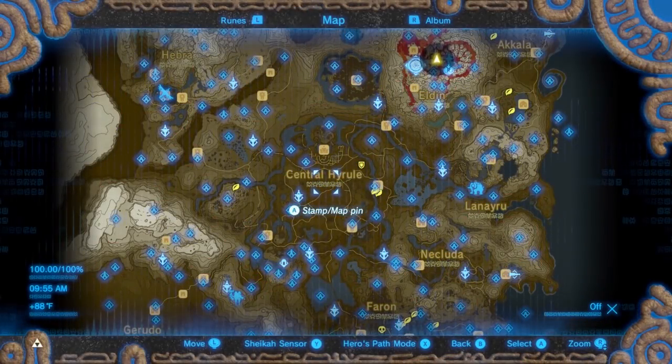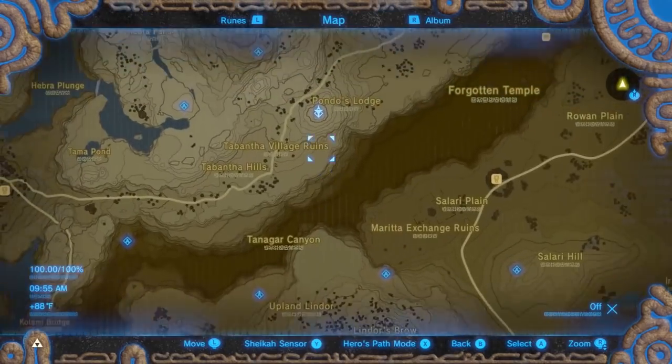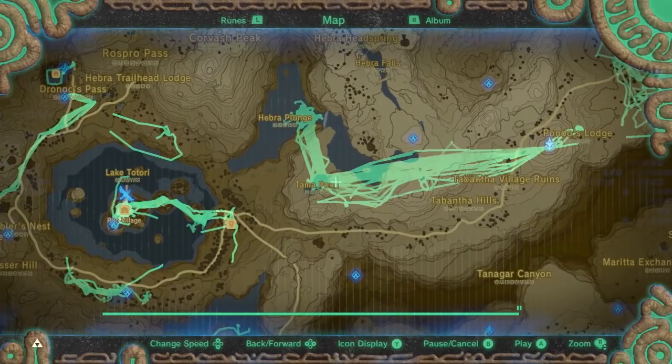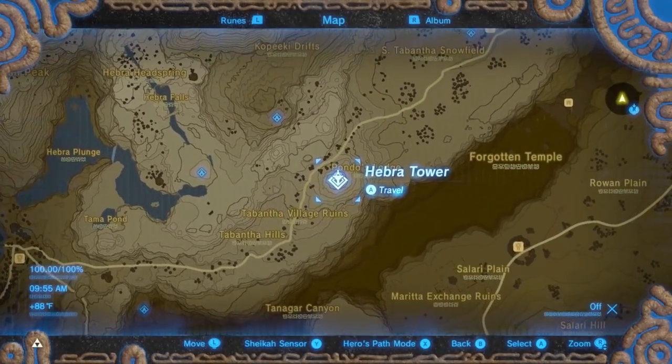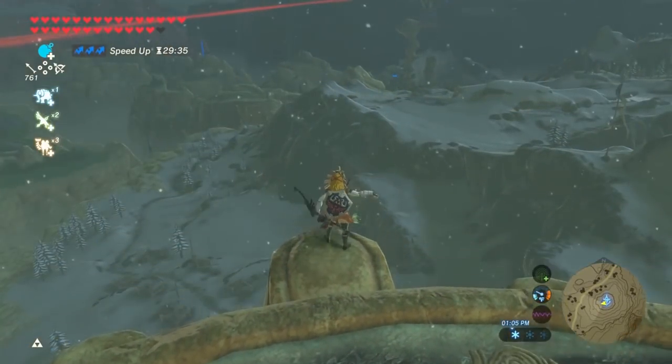Because some materials are rare, I tried to head for them first. When a blood moon occurs, the first place I usually go is the Hebra Tower. I head west to the Tampon pond to get some hardy salmon and chilfin trout. There's an enemy camp and a Talus on the way if you want some monster parts or ores.